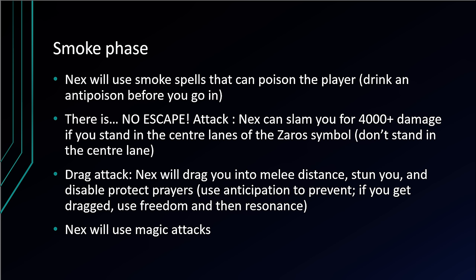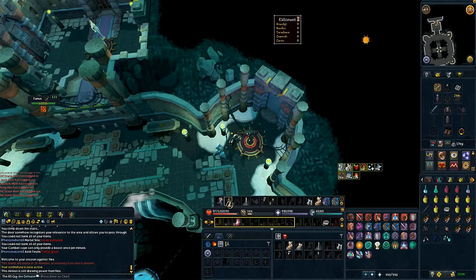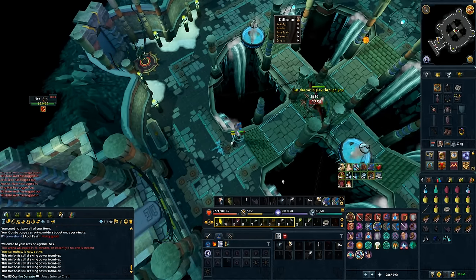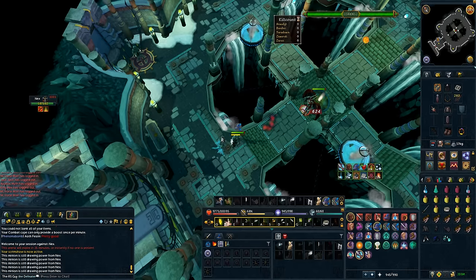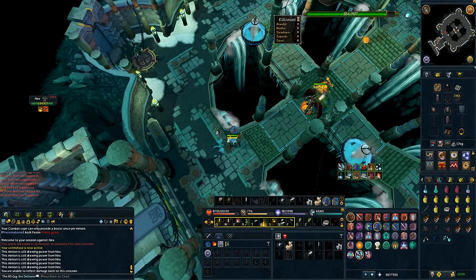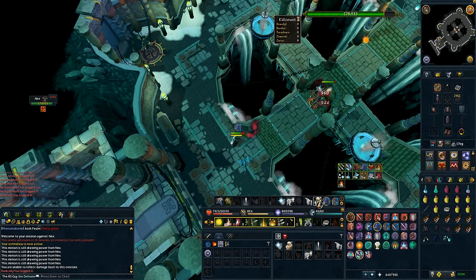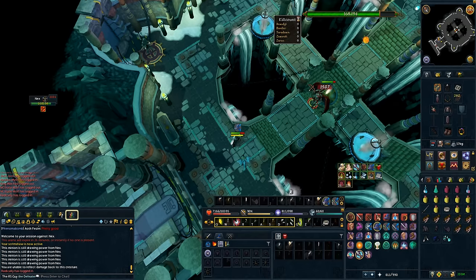Nex will attack with magic attacks for the duration of smoke phase. Before the kill starts is a really good time to get free adrenaline — equip your shield and attack Fumus, then run through defensives like resonance, preparation, escape, freedom, and anticipation. By this point Nex is almost on you, so equip your bow, pot up, make sure your aura and scrimshaw are on, and begin attacking Nex. Stay out of that middle column to avoid the 'There Is No Escape' attack. Build up your thresholds and run them on Nex. It's also helpful to walk your bleed — if you're using fragmentation shot, walk Nex a square so it does increased damage. That's really all there is to the first phase.